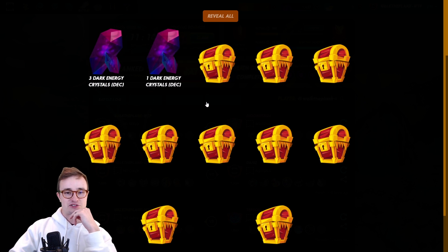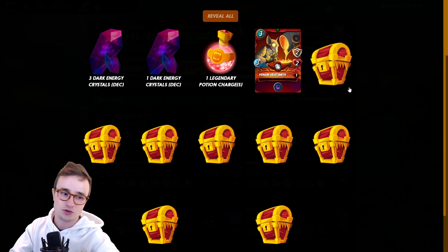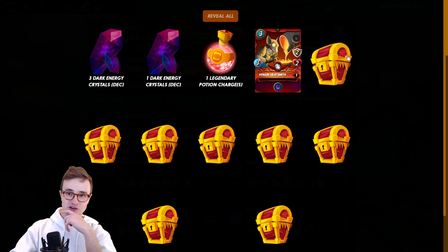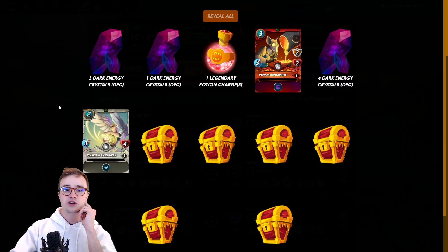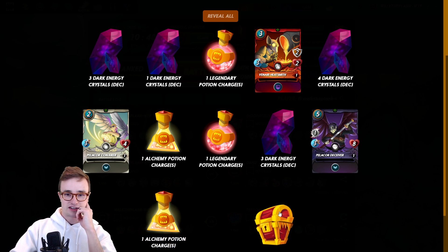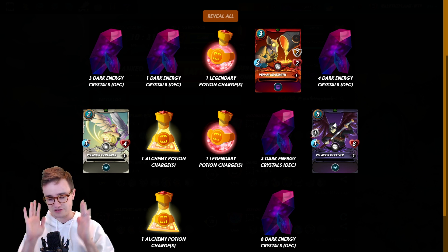Starting account one: three dark energy crystals, one dark energy crystal, another potion — I see how this game is going to be treating me today. A heat smith — I'm never complaining about getting cards even if they're 15 cents, maybe one day they're worth a dollar or five dollars. Dark energy crystal again, a Pelicor Conjurer, more potions, a Deceiver, more potions. That was just account one — not going great.